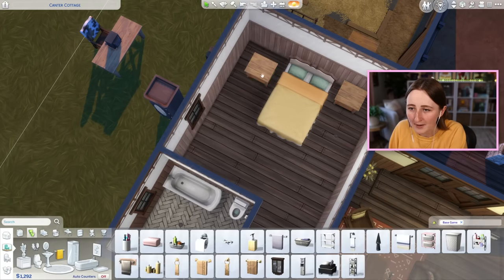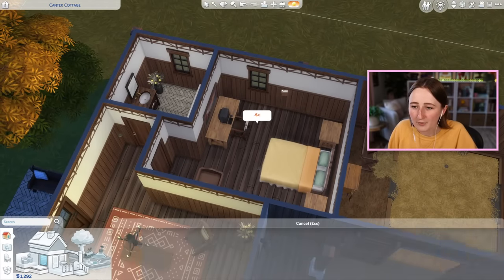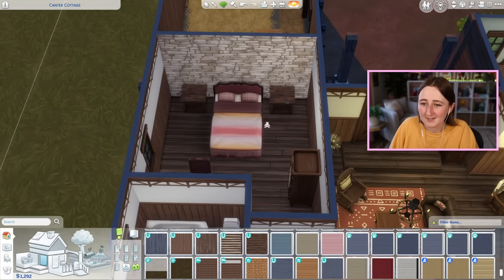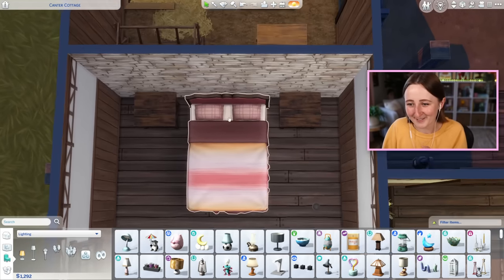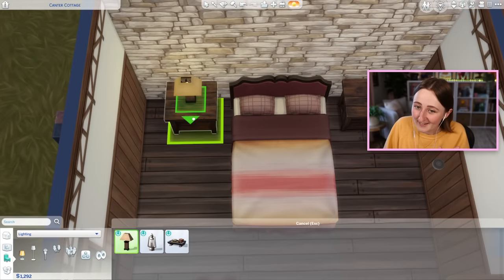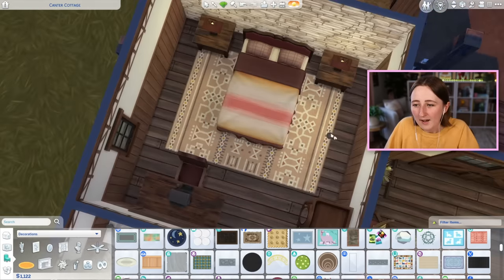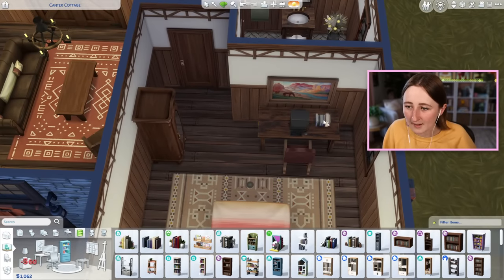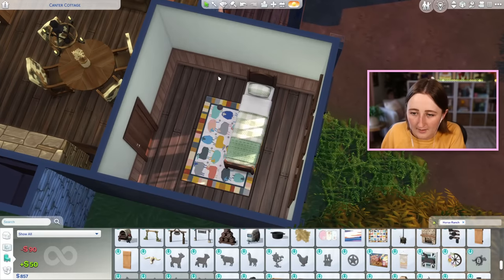I want to rearrange the bedroom a little more. It only has one relatively small window, which kind of sucks, but the amount of furniture works well. I can try some accent walls — maybe stone behind the bed. The bed comes in some cool swatches. I'm really wishing I could scoot the bed up against the wall and the nightstands closer — I always do that — but rules are rules and we agreed we would not do that, so I'll just sit here and complain about it.